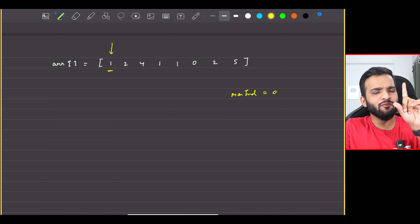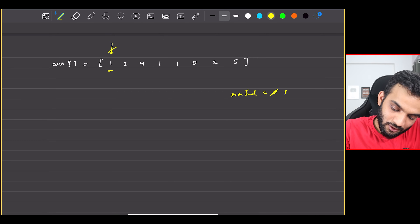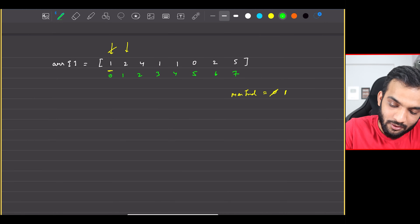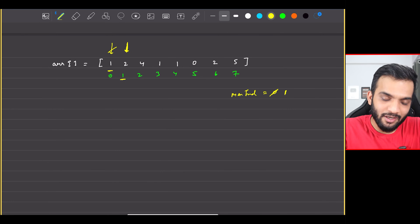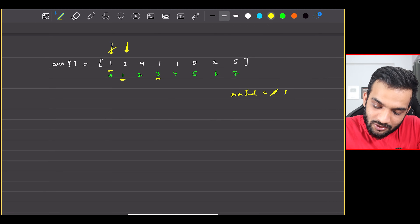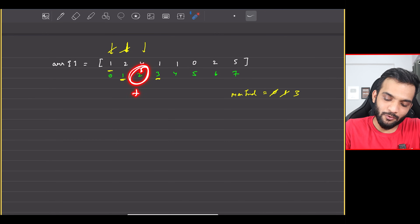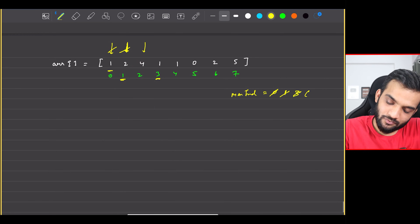We're standing at the zeroth index. Here we have one, so the max we can go is index one. Next, at index one we have two: one plus two is three, so max index becomes three. Next, at index two we have four: two plus four is six, so max index becomes six.